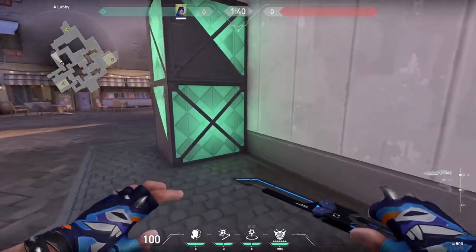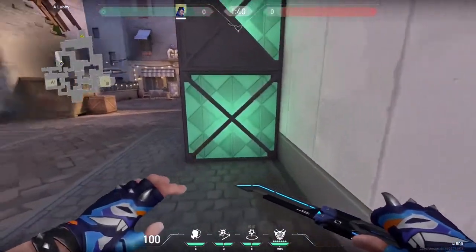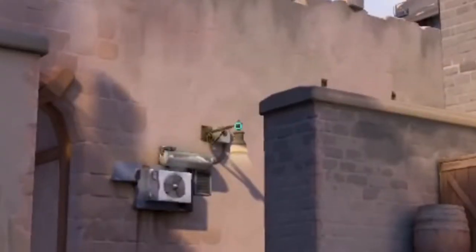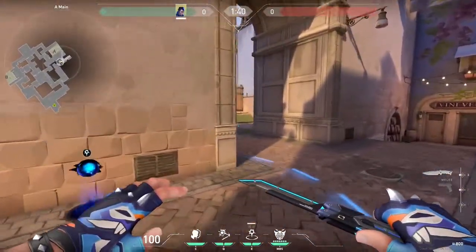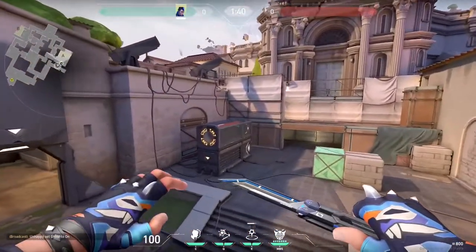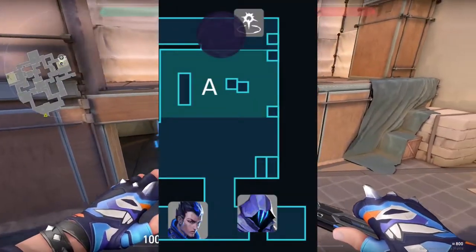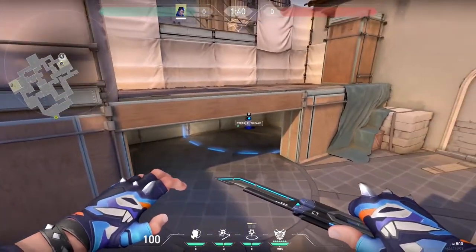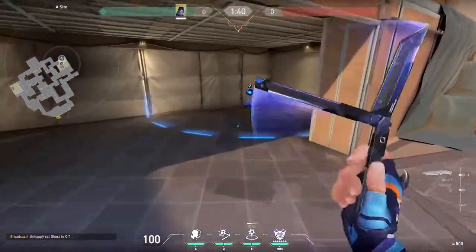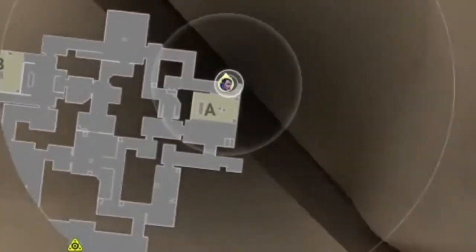First, we have a lineup to put our gatecrash in hell. We're just going to shove our back into this corner by the radiantite box and aim at the top of this hanging lamp. This will coast along the wall and eventually slide through site and end in hell. This TP is very strong when your controller smokes heaven, as it creates cover when you TP in. This gatecrash is also very powerful for faking, as the audio radius covers all of A site, heaven, and even some parts of garden.